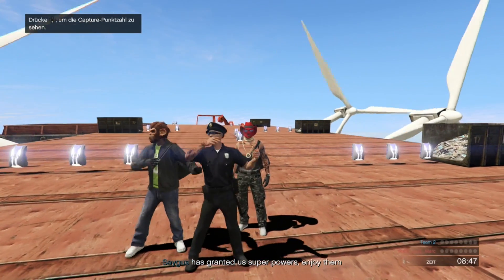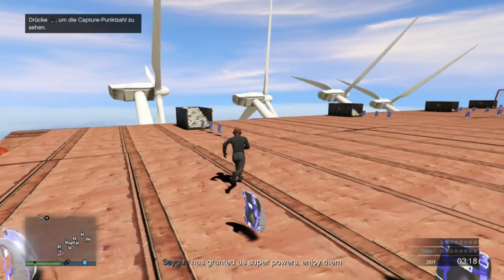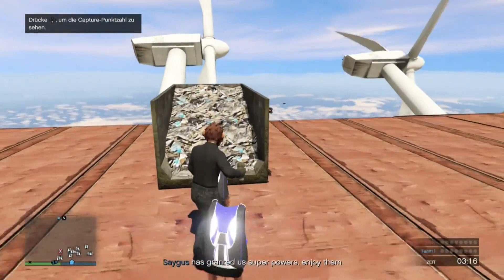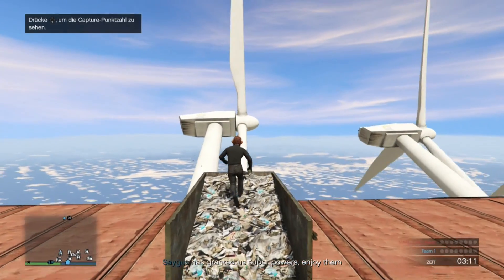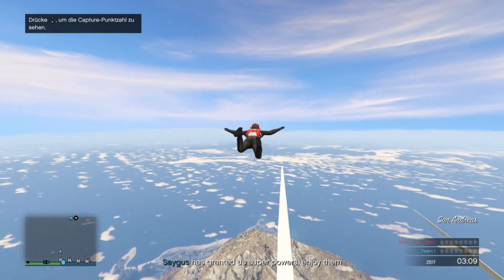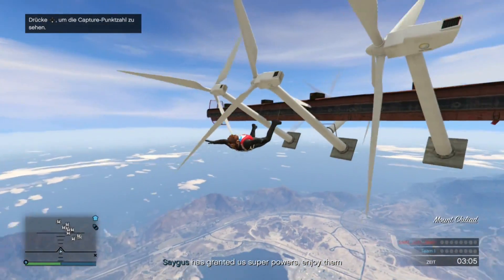Das Ganze sieht so aus, als hättet ihr irgendwie Flyhack an oder werdet Superman. Auf jeden Fall braucht ihr für diesen ganzen Glitch nur die Mission, die ich euch in die Videobeschreibung hinpacke. Auf jeden Fall müsst ihr euch dann so wie ich hier hinstellen. Und in dem Moment, wo dann ein Propeller kommt, müsst ihr nach vorne laufen. Und dann, gerade wenn der Propeller an dieser Rampe dran ist, müsst ihr Viereck drücken, um zu springen.